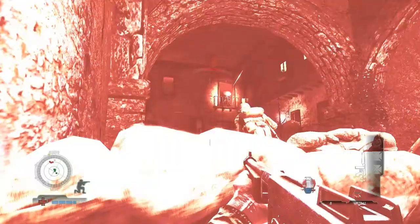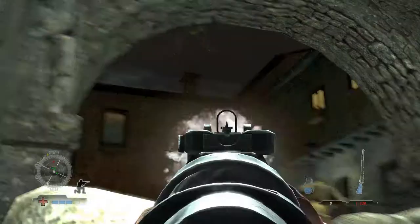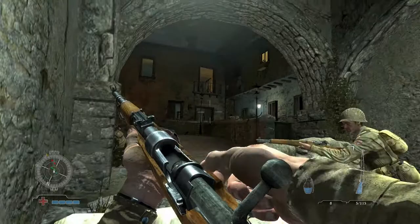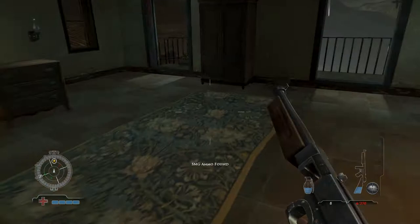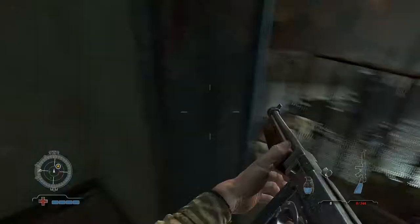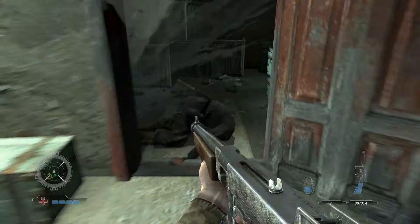I can't see anything, that's why I keep missing. These enemies really have poor aim so it's manageable, but mistakes like this will be costly later on. Here I know there are always two guys hiding in this building, so a little grenade does the job. And now for the last machine gun.